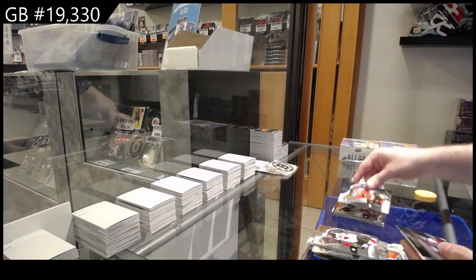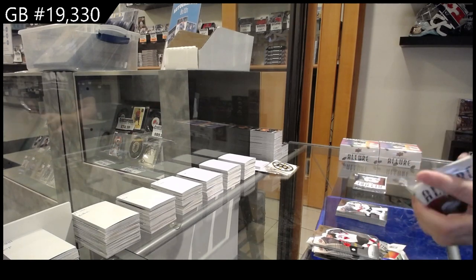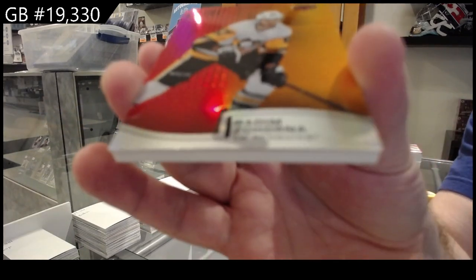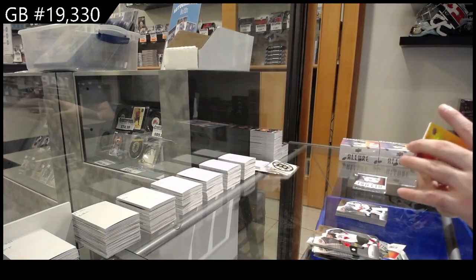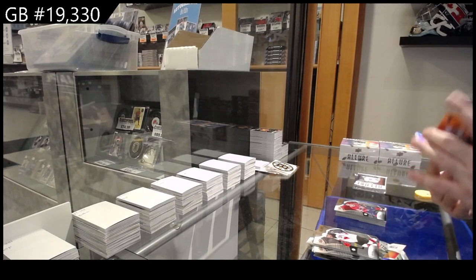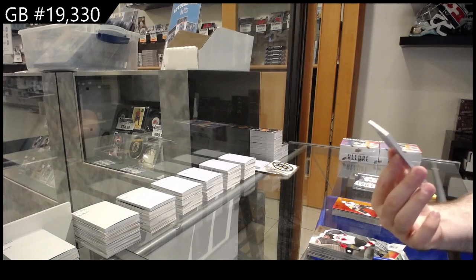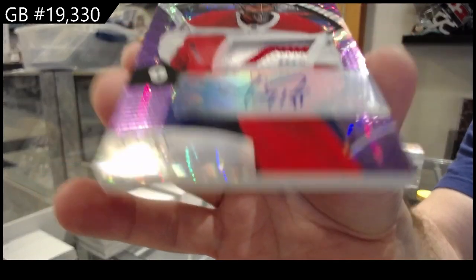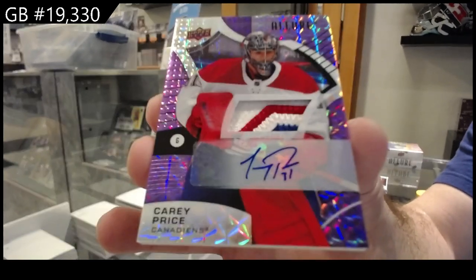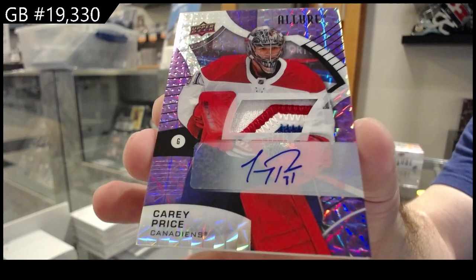Black rainbow rookie of Cam York for Philly, control room Cole Caufield, and a Spencer Knight rookie for Florida. What the heck is this — Zahorna for Pittsburgh, that was my only first card in there. Ylinen for Montreal — that's probably why — number seven of ten, patch auto. Carey Price — seven of ten purple diamond auto patch.